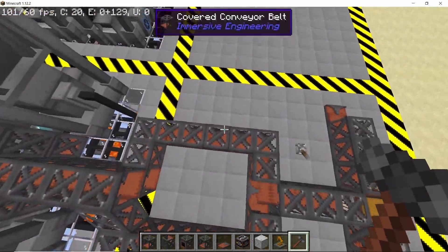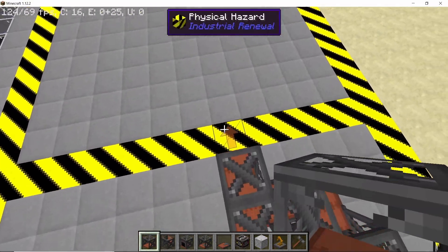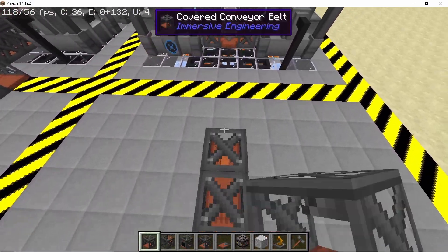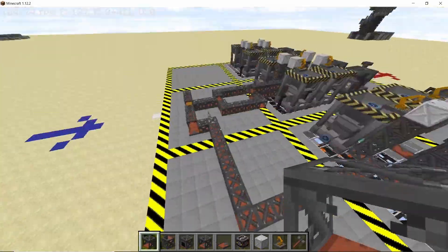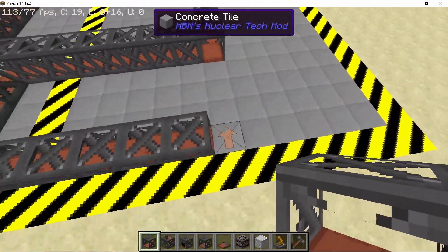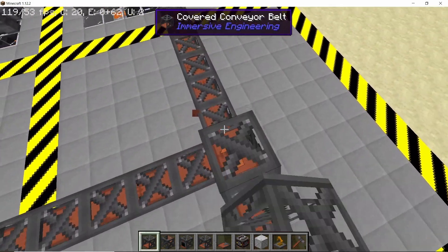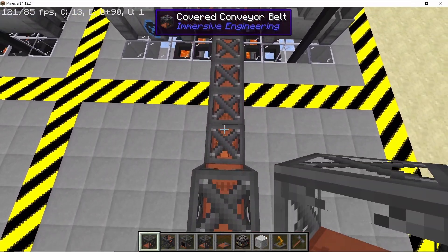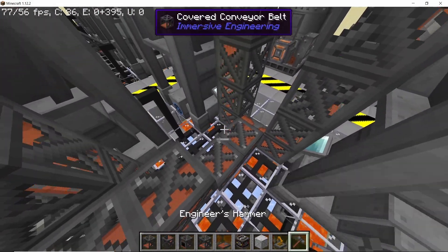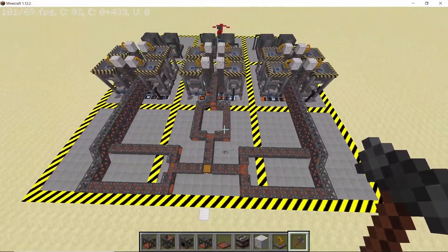With this done, let's take care of one of the sides — the other side you can do in a similar manner. The process is the same, you just have to extend the entire conveyor line a little bit longer. The inner line will come up to the first splitting conveyor belt and the outer line will go up to the second splitting conveyor belt. The reason for using covered belts was so that you can walk around freely in this entire system and no cobblestone will pop into your inventory. Connect it with the engineer's hammer and do the opposite side in a similar manner.